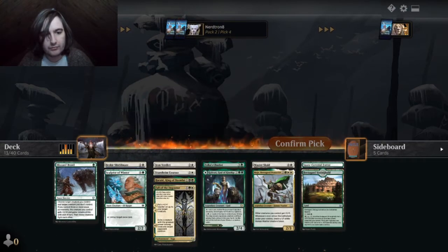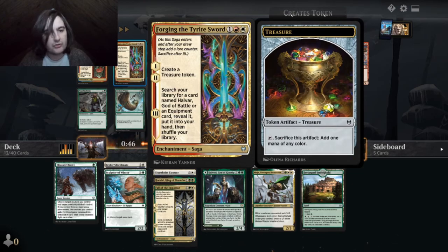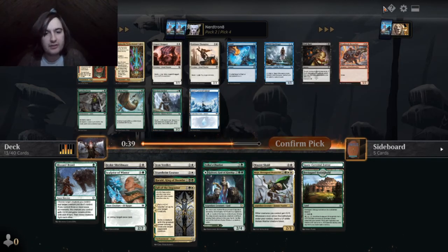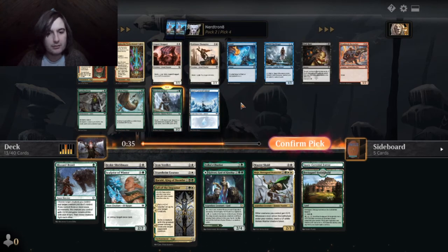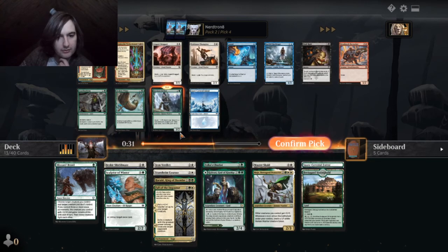Create a treasure token. Search the library for a specific card we don't have. Ooh! Horizon Seeker! Plus our snow-covered basic. Ooh! Or axe card one guard. Our fours and threes are looking pretty stacked.